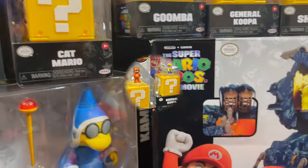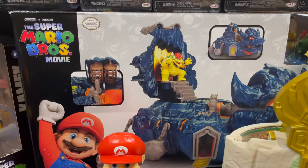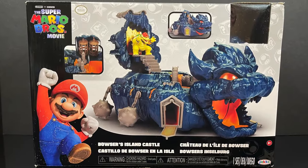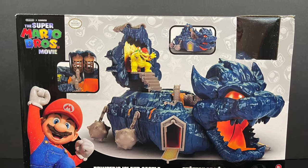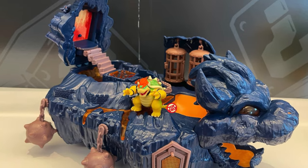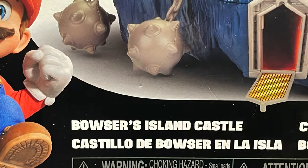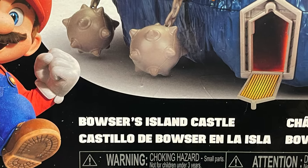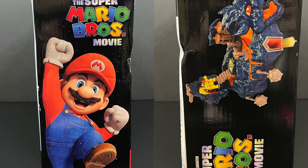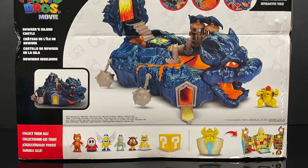Moving down to the playsets — you've got to have a place to put all these 1.5-inch figures. We have Bowser's Island Castle, and when I saw the promo images I thought that's rad. Mine was actually on display at this year's Sweet Sweet event in New York, so I already opened the box. It's a giant Bowser Island Fortress just like in the movie, with nice box art and artwork all around.